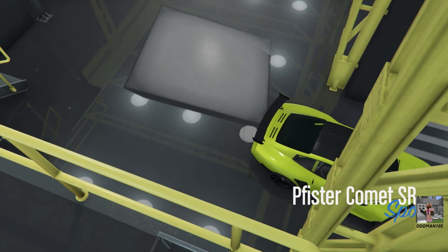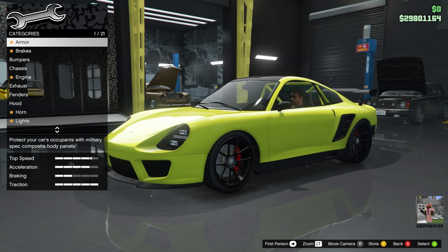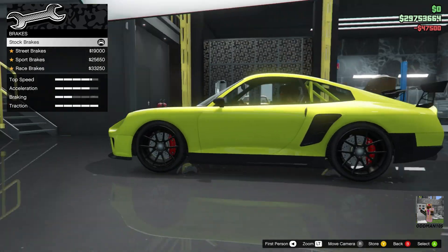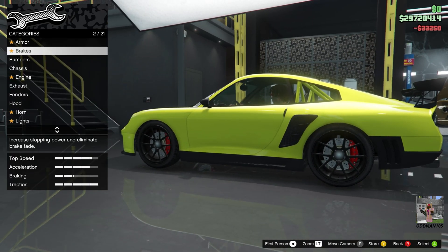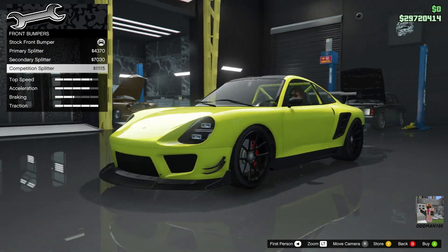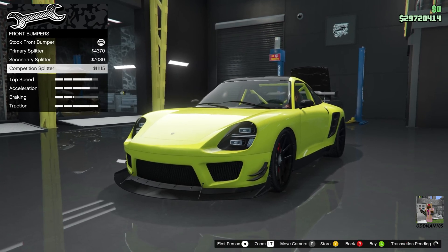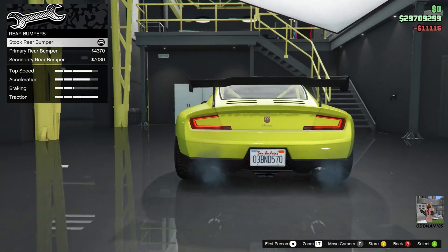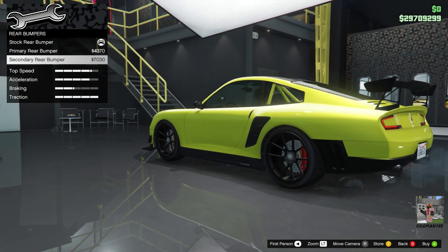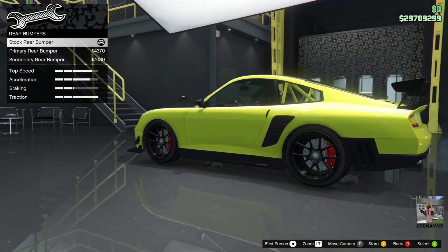Fister Comet SR, Sports Class — one of the fastest sports class cars in the game, by the way. Armor: 100%. Brakes: race brakes. Bumpers — front: let's go competition splitter on this one. Rear: I kind of like the stock bumper the way it is. You've got primary and secondary options — let's leave the carbon on the rear, so we'll leave that stock.